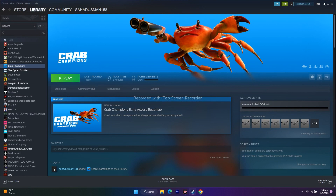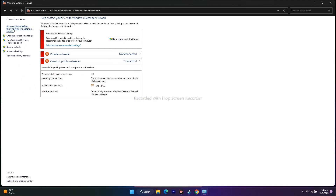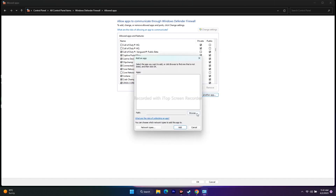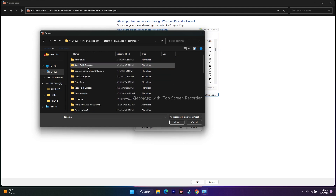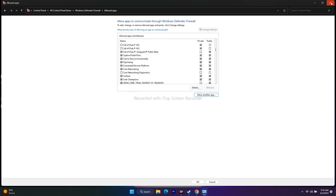The next step is to allow the game through Windows Security Firewall. Go to Control Panel, then Windows Defender Firewall, then Allow an App or Feature Through Windows Defender Firewall. Scroll down and check if Crab Champions is already listed with both Private and Public checked. If it's not there, click Allow Another App, Browse, navigate to the installation folder at Program Files (x86) > Steam > Steam Apps > Common > Crab Champions, and add the executable.